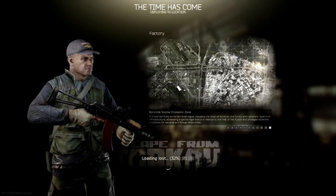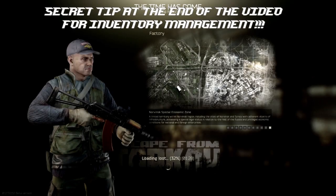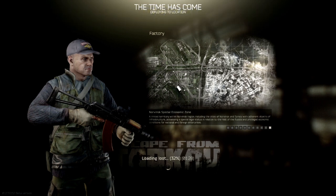Hey guys, this is SteveX and in today's video I'm going to show you how to make a lot of money in Escape from Tarkov. The most obvious answer is scav runs, and I approximately made around 300k in just five to ten minutes — nine minutes exactly.